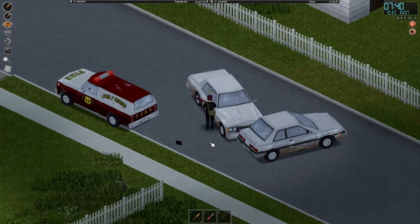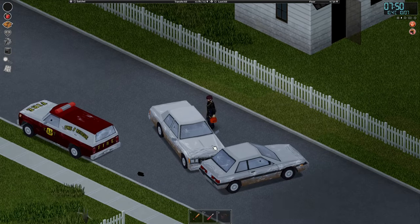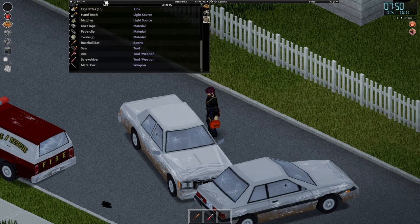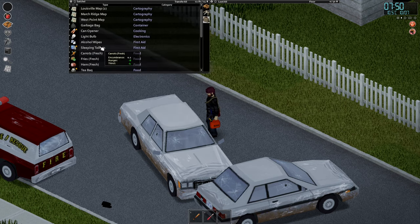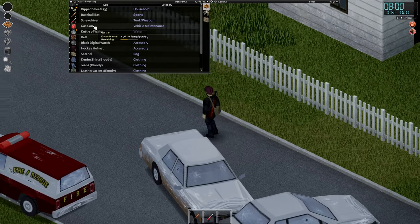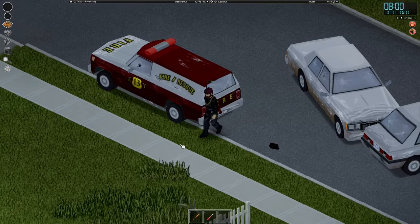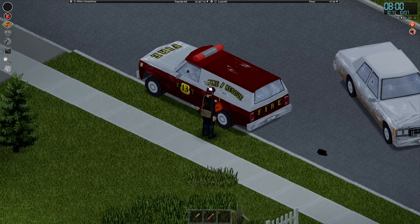If I have an empty container - preferably an empty gas can, but an empty bottle works too - I like to go to cars and if there is gas in it there'll be a little icon showing me I can siphon it. I'm gonna click that and hopefully fill up this gas can. You can tell by how long it takes how full it gets. Unequip it to check - it's about 40% full. Going to this next one to get a bit more. We can also open the gear menu to see all the details about the car - still quite a bit of fuel in this tank, most of it is full. That is really good.